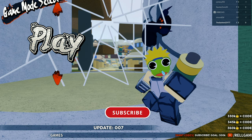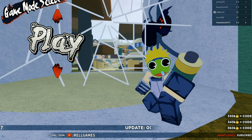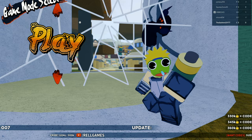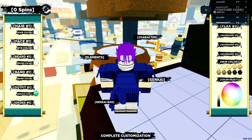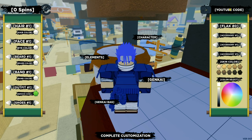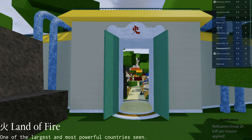Before we get into the video, make sure you guys click the first link in the description and join my Discord. In my Discord, we update you guys with the latest codes within seconds. We also have a scroll locations channel that has a picture of every single scroll location in Shinobi Life 2, and we also have a private server channel with hundreds of private server codes.